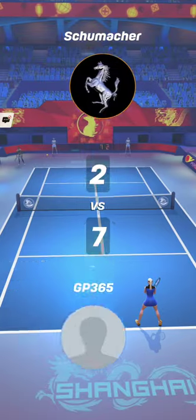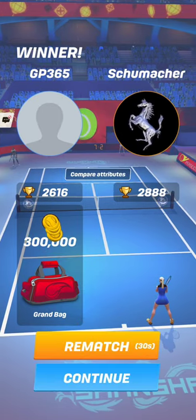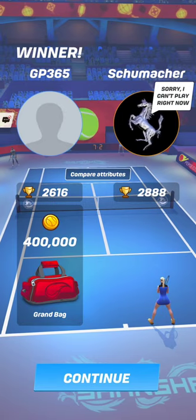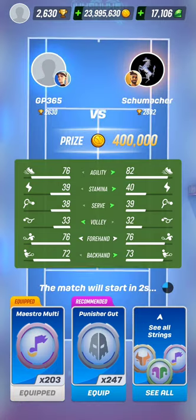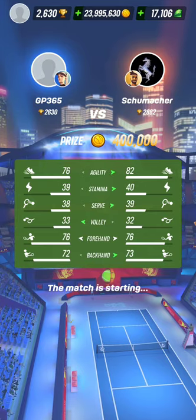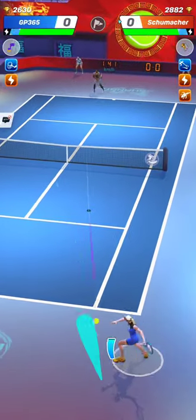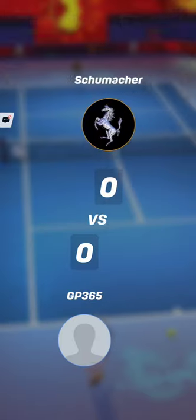Having a stronger backhand definitely allows outflanking the agile Kaito opponents in Tour 7 a bit more easily. It helps counterbalance Victoria's lower Agility. Its greater power can put the opponent in a difficult position, which gives Victoria a bit more time to get back to a good position and hit the next stroke more efficiently.